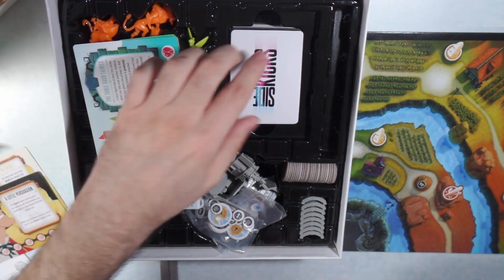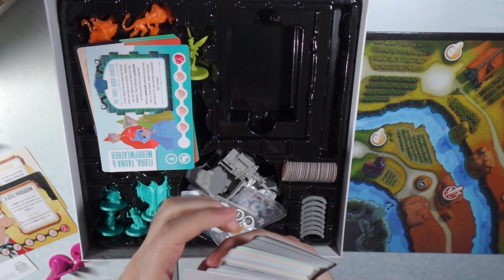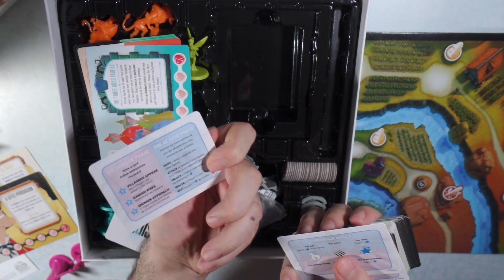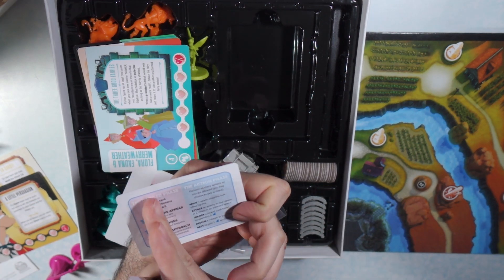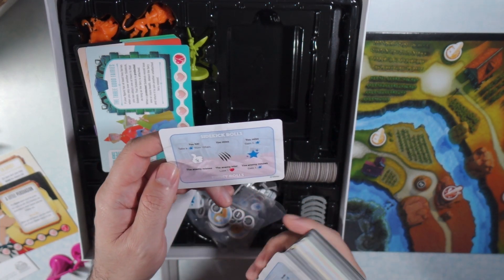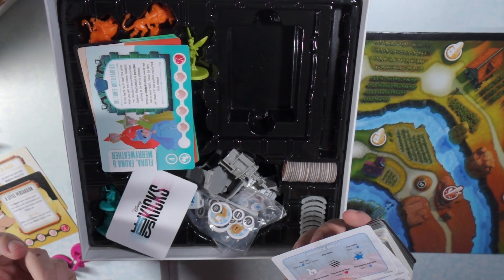Those will go back in the box after we're done. We're going to need their cards. Each person is going to be getting one of these reference cards. It's double-sided — it tells you the turn order, what happens, and then the win conditions when you roll the die. They call this an action card in the manual.